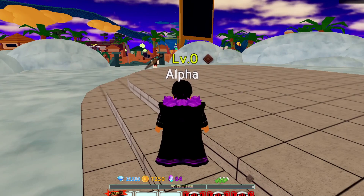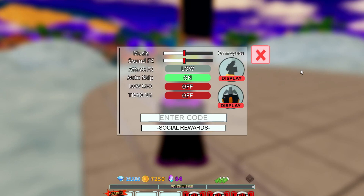To redeem codes inside All-Star Tower Defense, hit the Settings button and enter codes there. I tried the code 'halloween22' but it didn't redeem — that's not a real code.